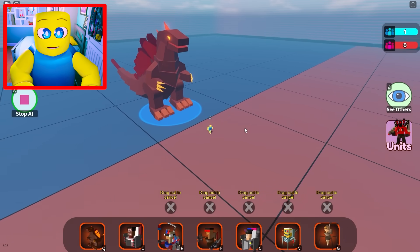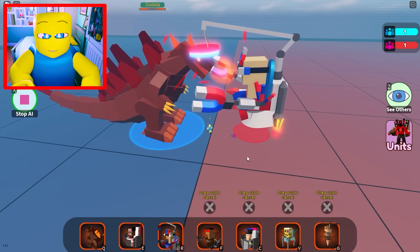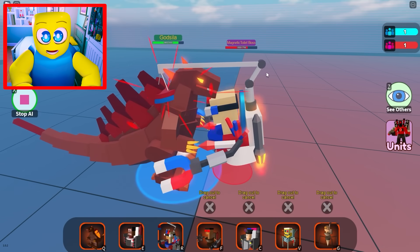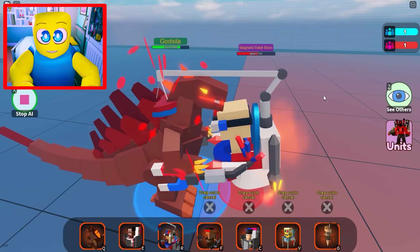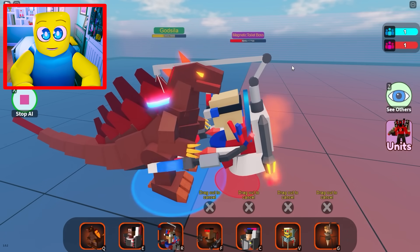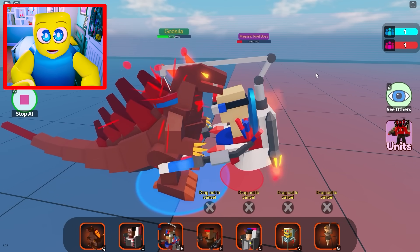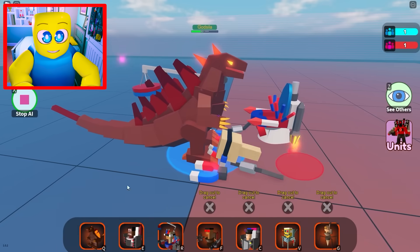Let's bring back another one. Now, guys, these are the boss units — the strongest units in all of Skibidi Toilet. Starting with the magnetic toilet boss. After this boss, the bosses are gonna start summoning units to attack Godzilla as well. He's got his magnetism on Godzilla — so if Godzilla tries to whack him away, he's able to magnetize Godzilla back. He's doing a lot of damage to Godzilla — this magnetic toilet boss is really doing a lot of work. He's probably able to take down half of Godzilla's HP before Godzilla manages to take him out. That's actually really good.